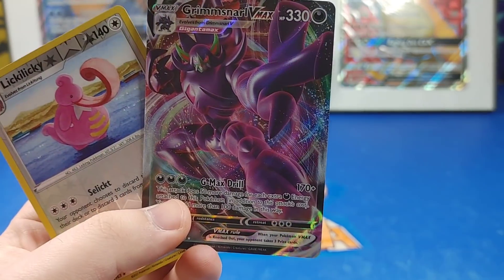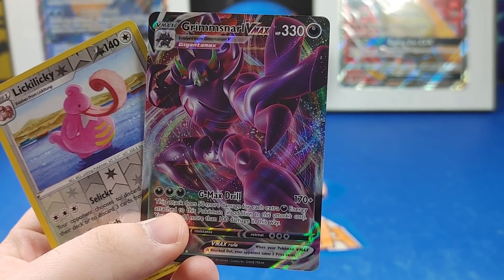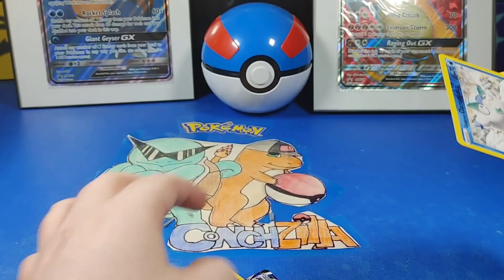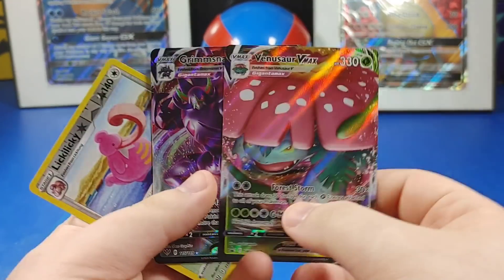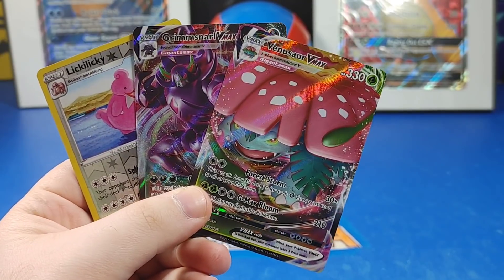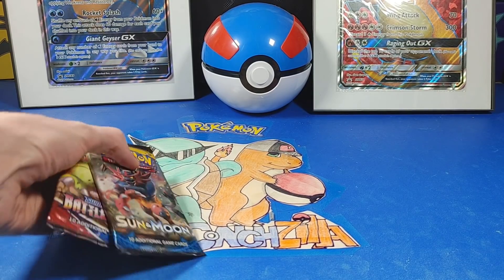That's awesome — wow! I like Grimmsnarl though; it kind of reminds me of like a Dark Fairy type, yeah. And we can't get the homie Blastoise — oops — but I got the homie Venusaur too, so that's it for me. That was an amazing pull!